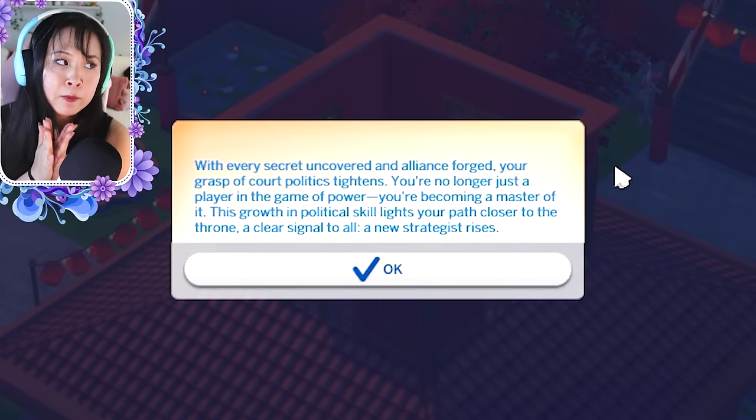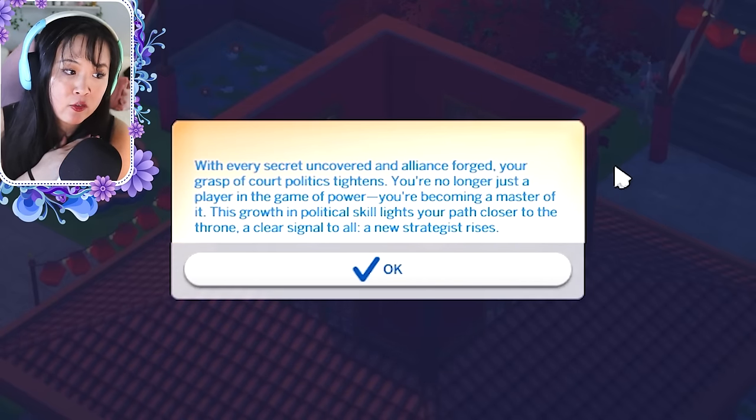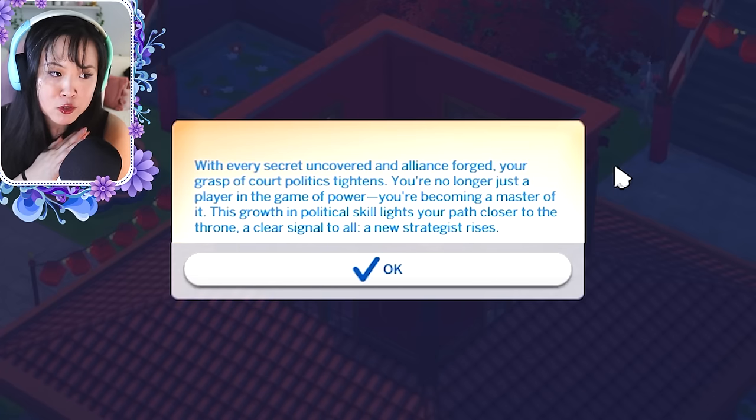I've gained Wu Zetian's political knowledge to level two. The pop-up reads: 'With every secret uncovered, every alliance forged, your grasp of court politics tightens. You are no longer just a player in the game of power — you're becoming a master of it. This growth in political skill lights your path closer to the throne. A clear signal to all: a new strategist rises.'